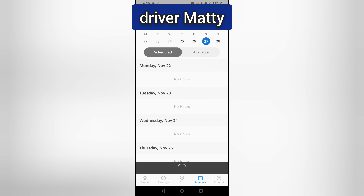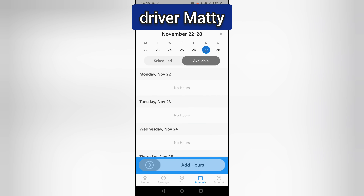You've got two tabs — make sure you're in the correct one. You've got 'Scheduled', which are the ones you've already got booked in, and then 'Available', which are the ones currently open to pick up. We're on the 27th.